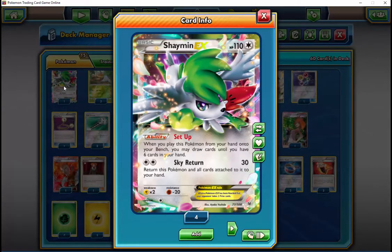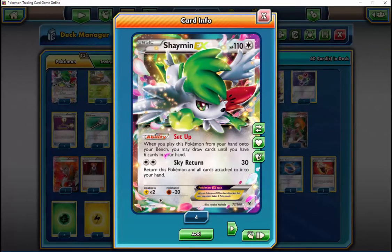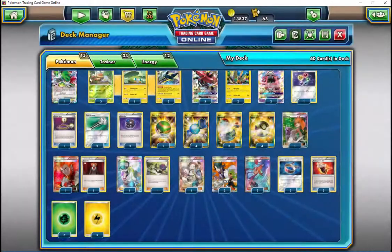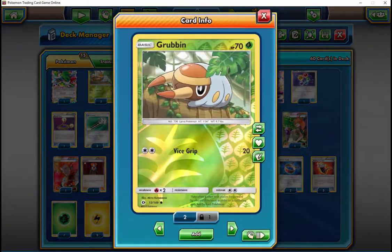It just all depends on the matchup. Against Espeon Garb, I'll put two on the bench just because of the Divide. If they both stay alive, I usually get both set up. Whenever I hit a Field Blower on a Garbatoxin, I get two Strong Charges, and then the game's usually over at that point.